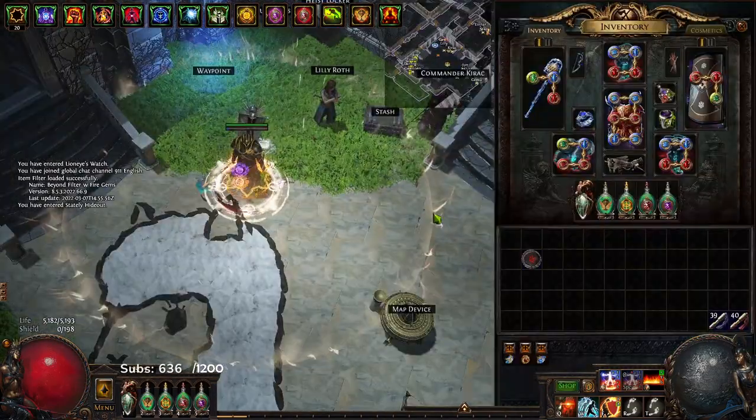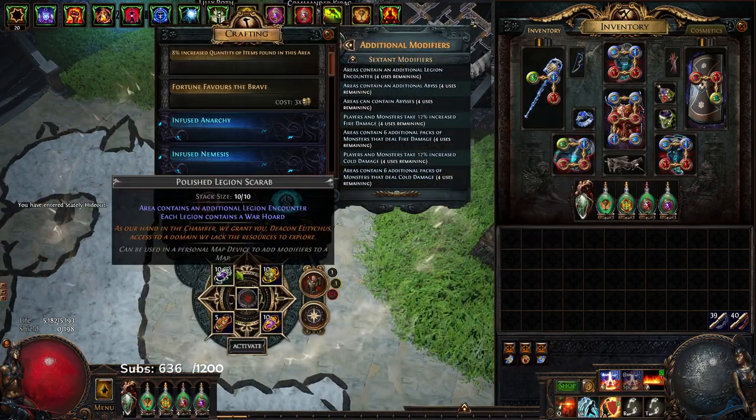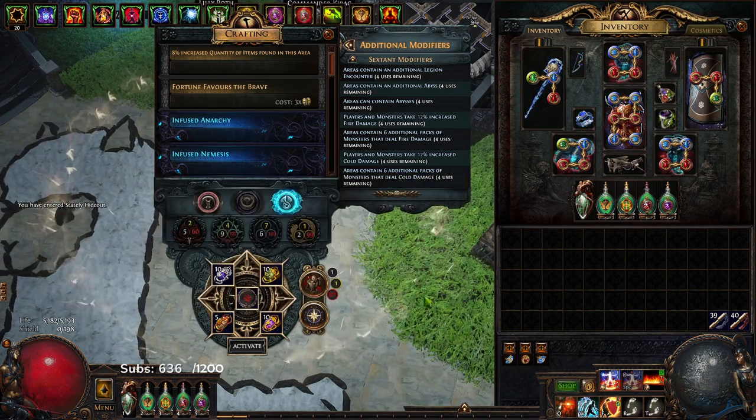With that being said let me talk a little bit about the Champion. So we're going to be running a T16 Cemetery. We've got Polished Legion, Gilded Abyss, Gilded Breach, Rusted Ambush.